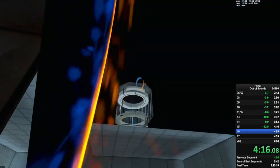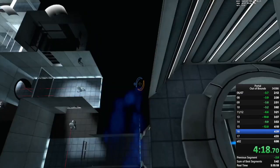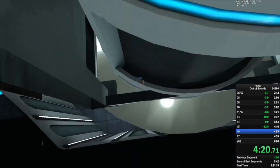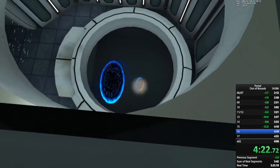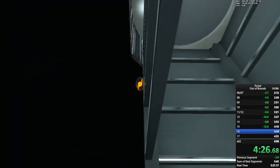This is going to be a tutorial going over Under Elevator 3, the most advanced route for out of bounds chambers 11 through 18. It should be noted that this route is very difficult and only saves about 6 to 8 seconds, so it should only be learned if you need those 8 seconds of time save.